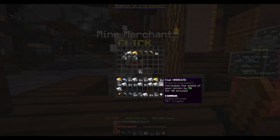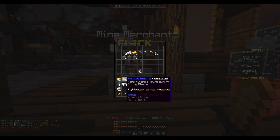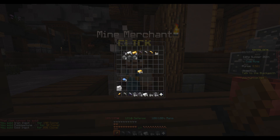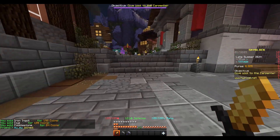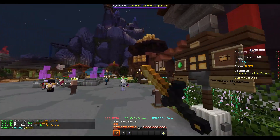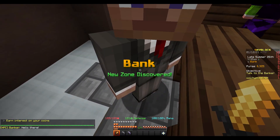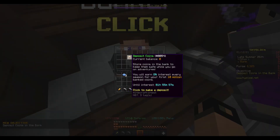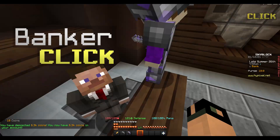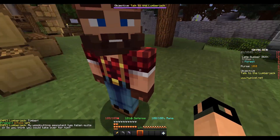I'm going to sell all of the stuff to this mine merchant. And I'm actually going to put this into my bank account because we are going to go and attempt the Obsidian Sanctuary again. Just so I can get wood to make our diamond pickaxe, I'm going to come here at the lumberjack.